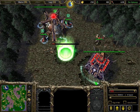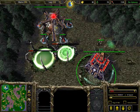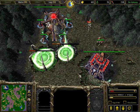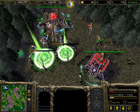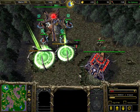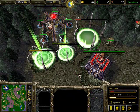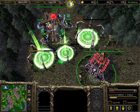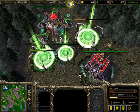I'm going to show you how to base block as undead on all the standard ladder maps, including Lost Temple, Longwood, Echo Isles, and all the two-player maps. There are a few exceptions — I'm not going to do Deftrap, Snowdrop, or Road to Hawthorne. I think those are the only standard maps I'm skipping tutorials on.